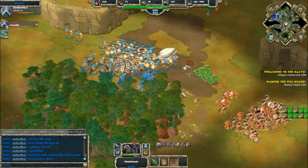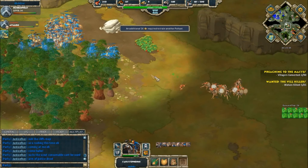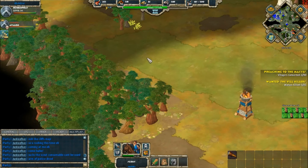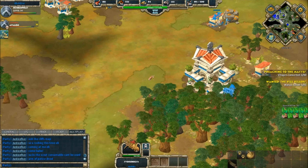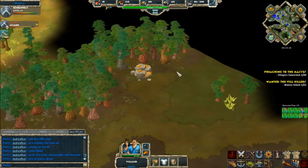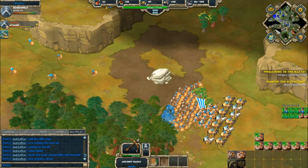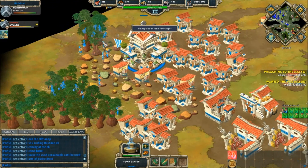Peltast javelins are raining down on Justice Five, who is retreating a little bit. There's a stalemate with a little tension as both sides pull back. Bubble is now replenishing his lost forces with peltasts and has almost reached max population with 50 villagers — look at those two town centers pumping out villagers. The economy is really booming.